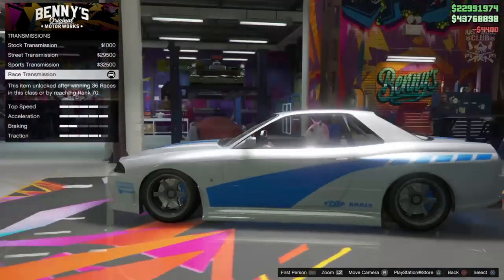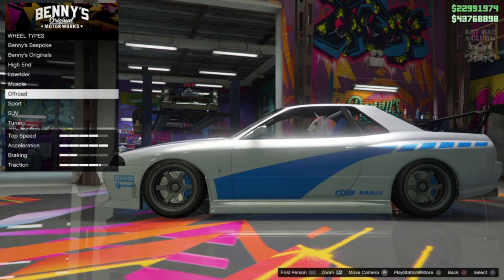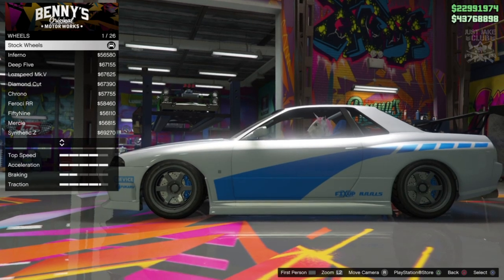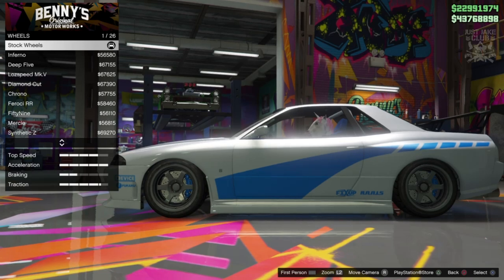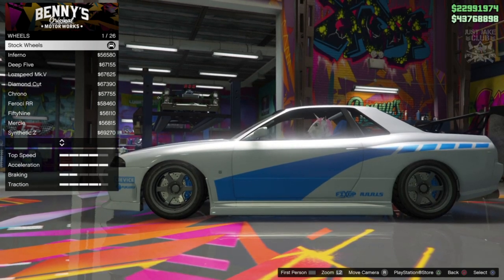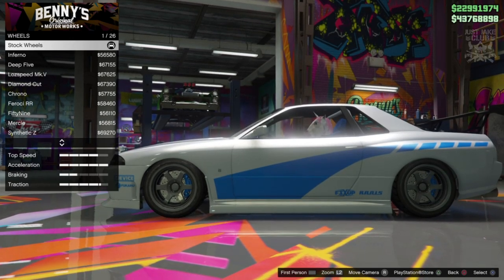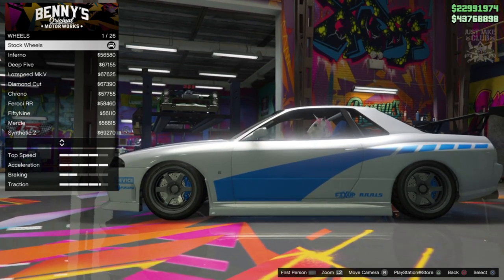Suspension we're obviously going to get the competition suspension. We're going to get the race transmission and also the turbo tuning. For the wheels, wheel type — we're going to go into sport for this one, into the chrome rims. I did struggle with the rims I was going to use for this. As far as I'm aware there's nothing perfect for this build — they are a six spoke by the way. I know there are some closer ones that are four or five, or maybe even seven or eight spoke wheels, but no, we need six spokes. You can also go alloy if you'd prefer, or if you can't afford chrome — they do look pretty much the same, but chrome does give it that little bit more quality look.